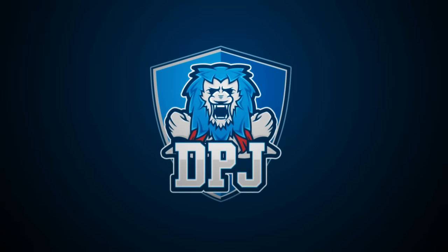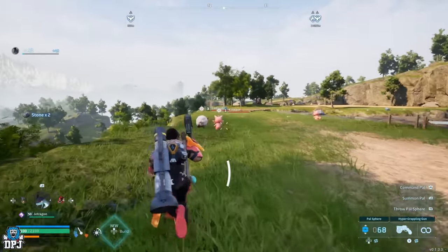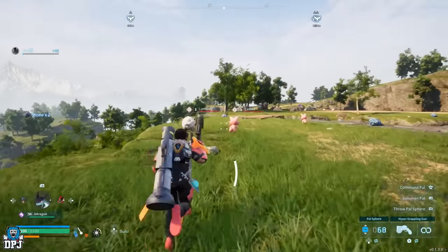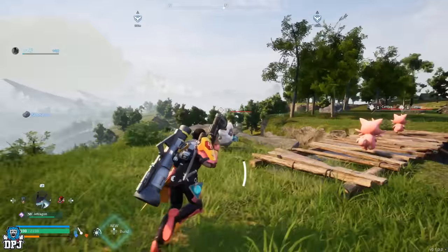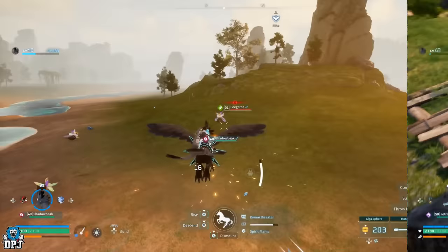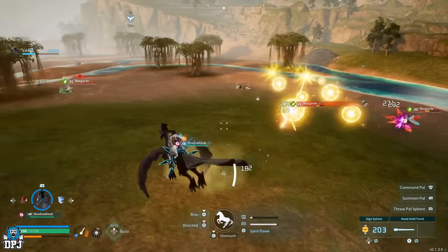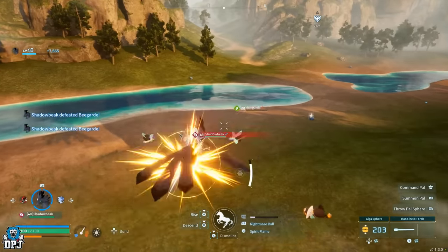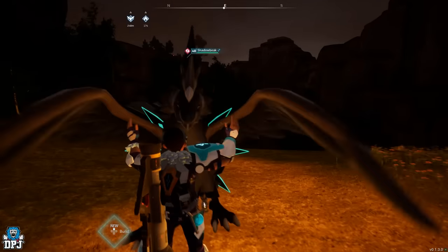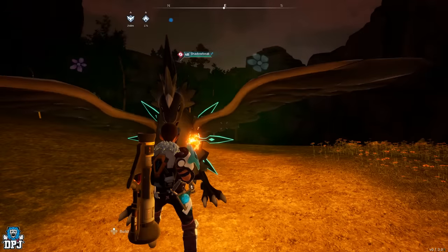In this Palworld video, I'm going to show you how you can go from 5 of the easiest pals to catch in the game to the most OP pals in this game, both for base work and combat. You'll go from what's more or less a Lambow at level 1 to breeding a Shadowbeak, one of the best OP pals in this game. You don't even see these until literally level 40.